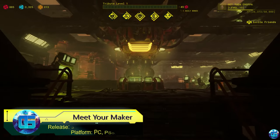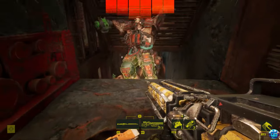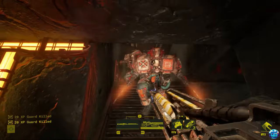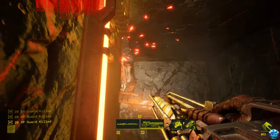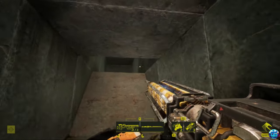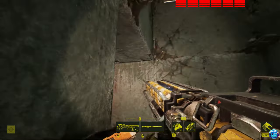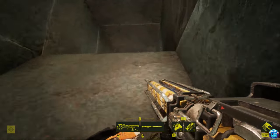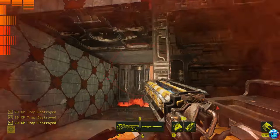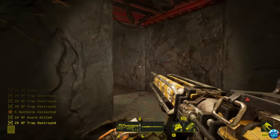Meet Your Maker is a post-apocalyptic blend of shooter, strategy, and puzzle elements, where players build fortified outposts and deadly traps to protect the most valuable resource in the world. The near future has turned the planet into a fiery hell, and the few survivors are building highly fortified bases to store the resources necessary for survival. The most valuable resource is pure genetic material, which fuels the development of chimeras — living beings meant to save the remnants of humanity. To protect it, kilometers of cunning traps must be built.